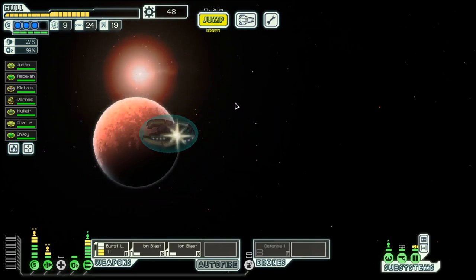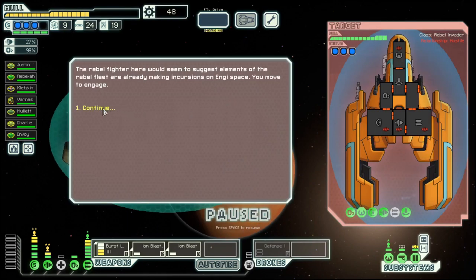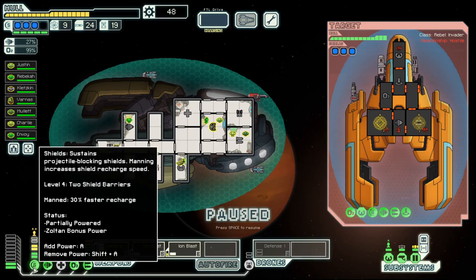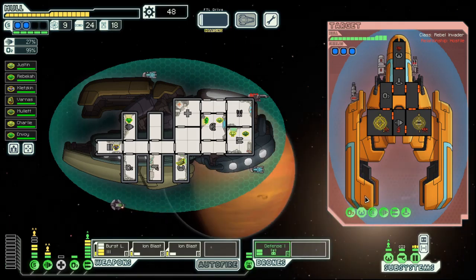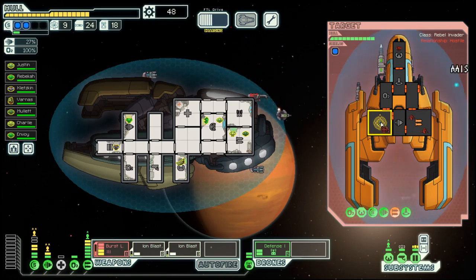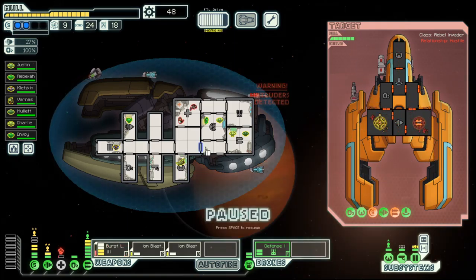There is a distress beacon, let's check it out. And it's a three-shield weapon ship and they have a missile. That sorts the weapons mostly out. That should sort the shield out.